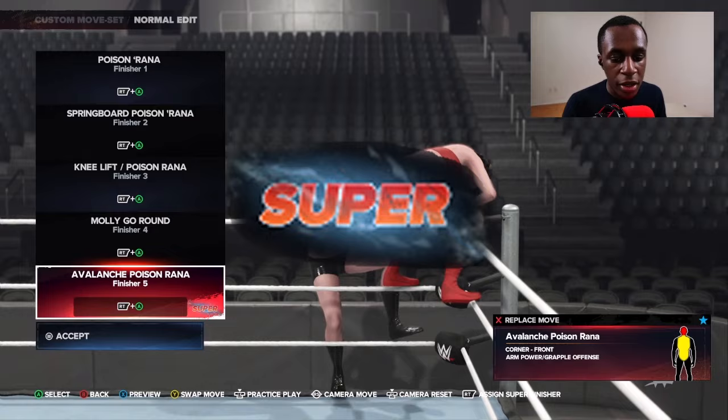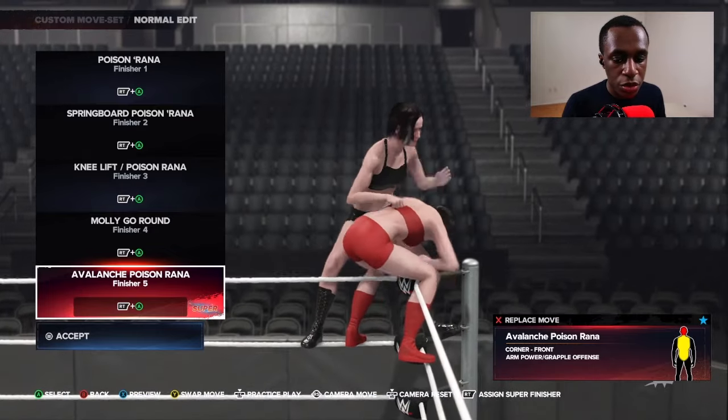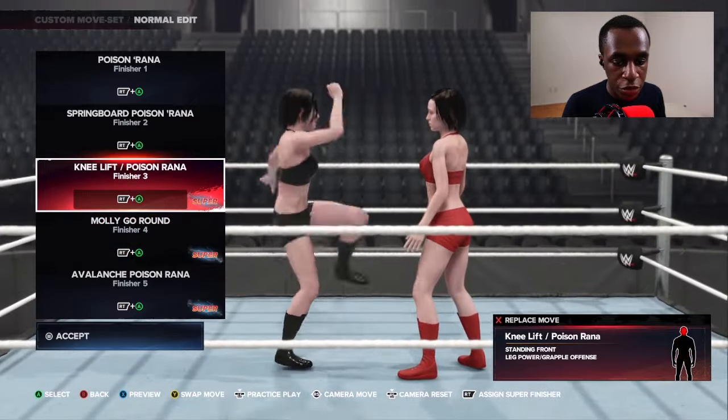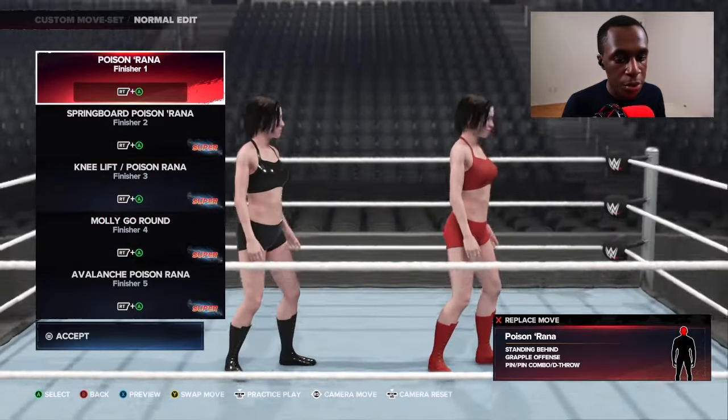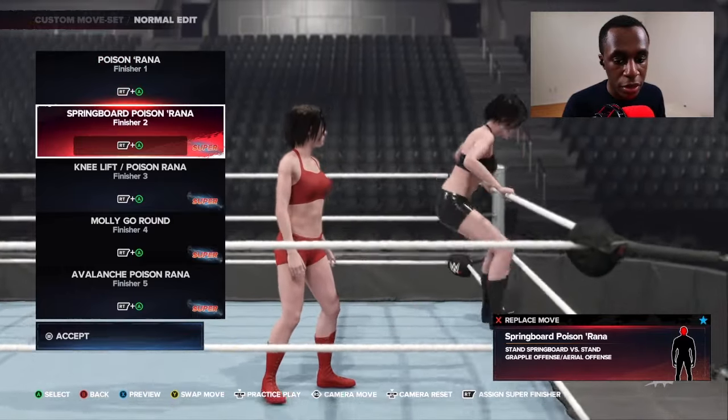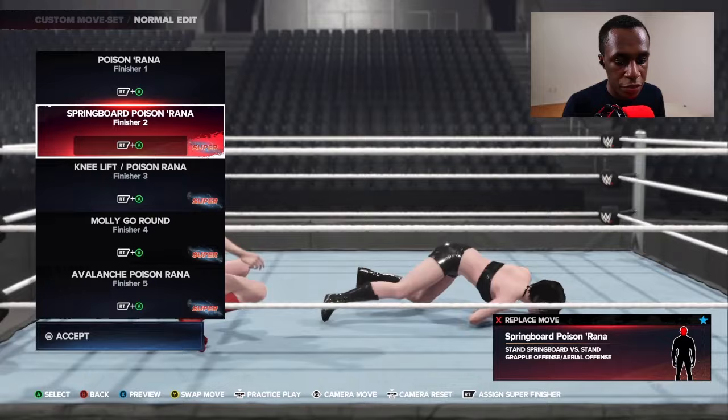You should see that icon come up on the screen. You can assign finisher number 4, finisher number 3, and finisher number 2 as a super finisher. But finisher number 1 cannot be assigned as a super finisher.